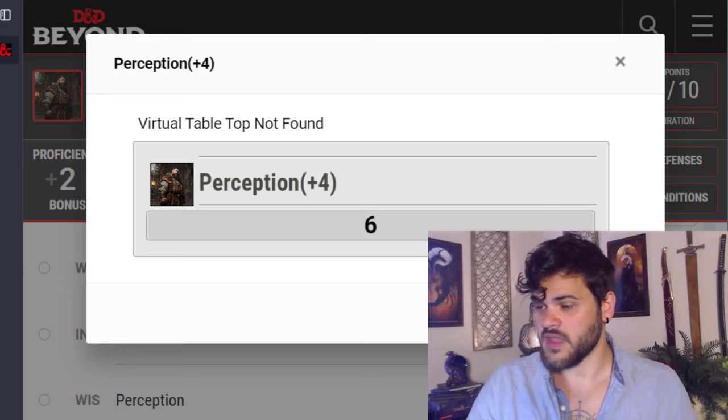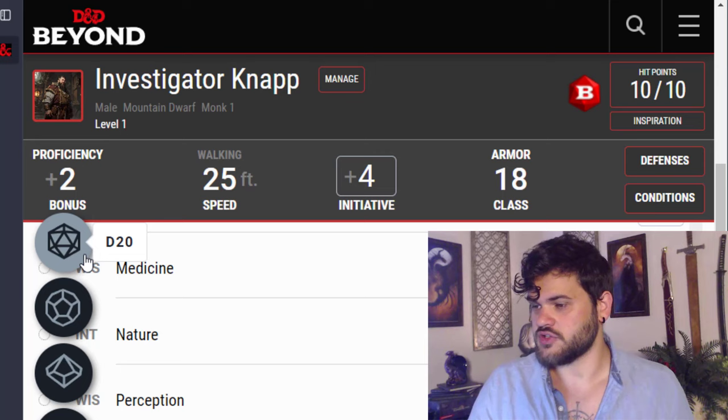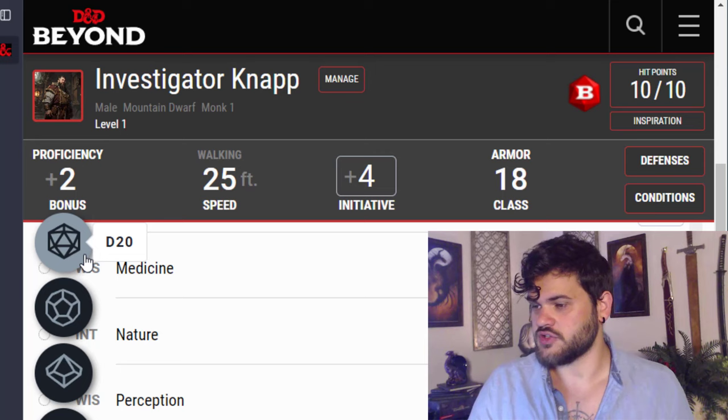We get to choose whether to go into the tavern or look through the window. We're hungry, sleepy, tired — but we're also an investigator. I'm going to let this be a 50/50 roll: 1 through 10 we go straight in, 11 through 20 we look in first. We get a 17, so our investigator side wins out — we're going to look through that window. We're headed to 19.